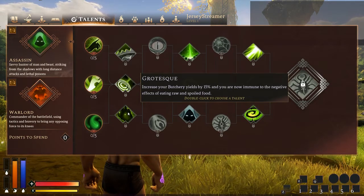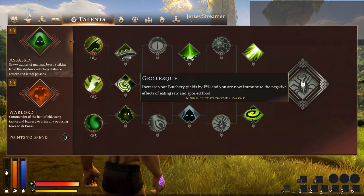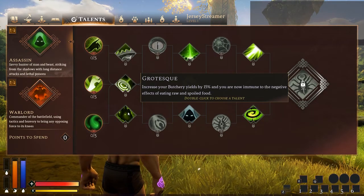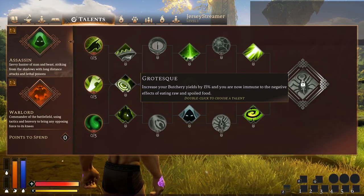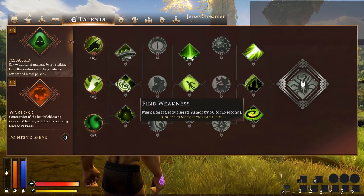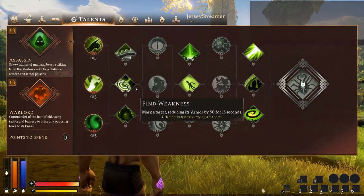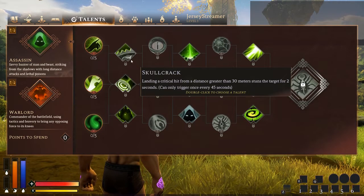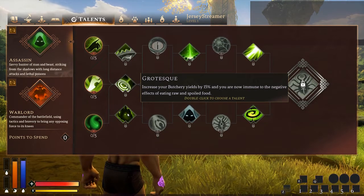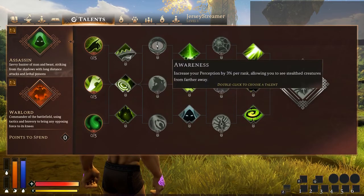Grotesque — increases your butcher yields by 15% and you're now immune to negative effects of eating raw and spoiled food. This is really useful early in the game but gets less useful the later you progress. There are other abilities within the butchery skill tree itself that will get you these extra yields, freeing you up to take one of the other two abilities which you can't get anywhere else. So I'd probably pick one of those two — this is by no means a bad talent early game, but I think the other two are just better.